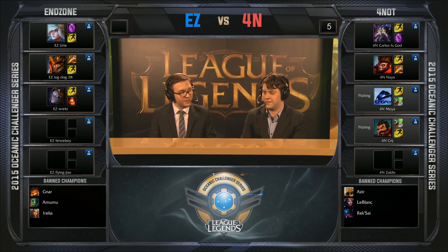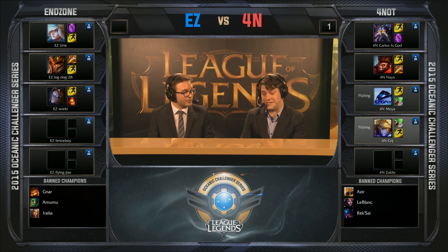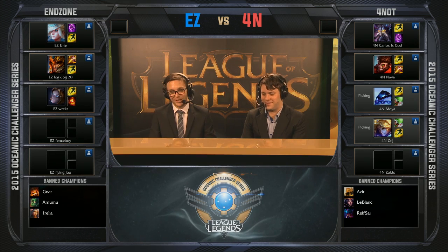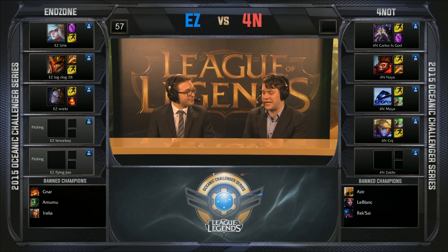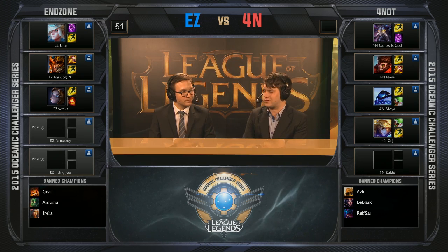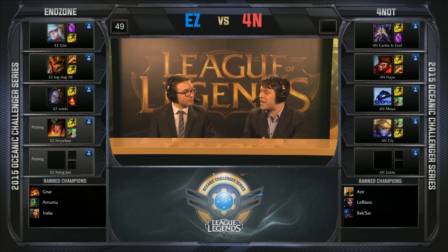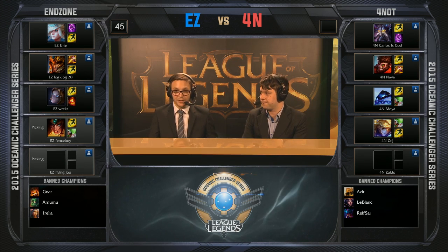Sanjay going for Graves — that's a pretty brave pick into an Orianna. He swaps it out for EZ in the last second. His EZ was fantastic in the last game. And it is Xerath. It kind of goes with the siege potential that 4-Nuts have liked quite a lot, but I agree that it doesn't quite fit the style they've been playing so far. And I just don't think it fits Kassadin whatsoever — Kassadin excels in getting in there and really fighting.